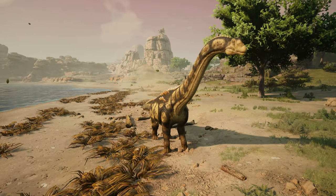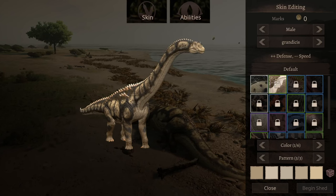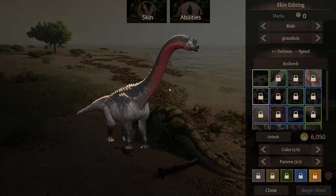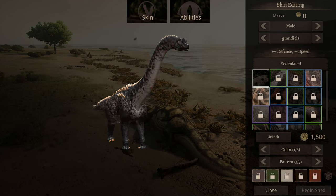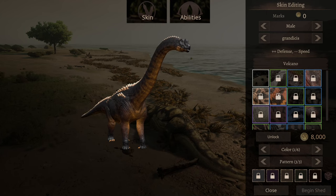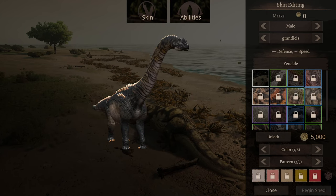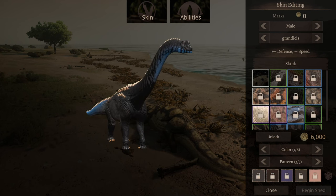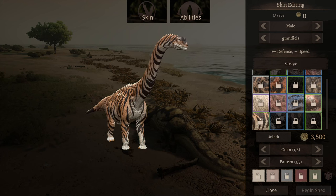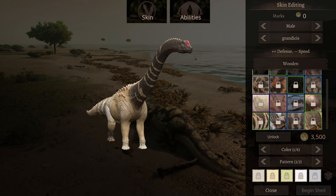Let's get on with the skins and abilities. Already looking at the skins, it literally seems like a lot. The redneck one literally looks like the carno skin for Primordial Tyrants. Volcano, waterfall, Yendale, albino, melanistic, skink, calico, savage, canyon, variegated, and wooden.